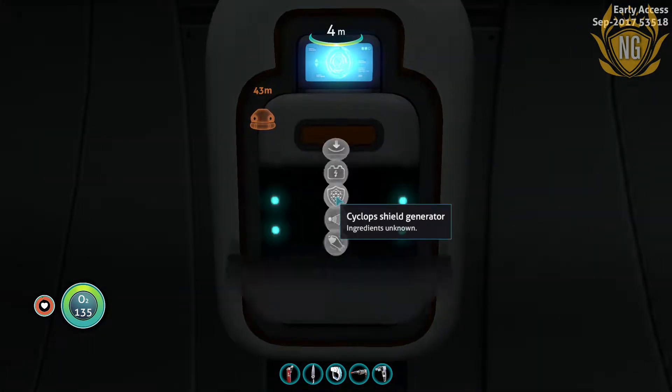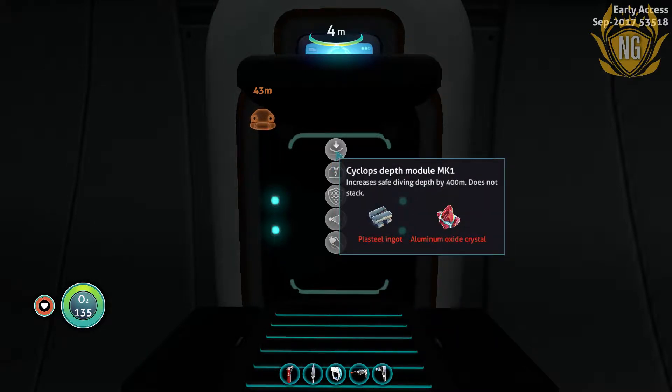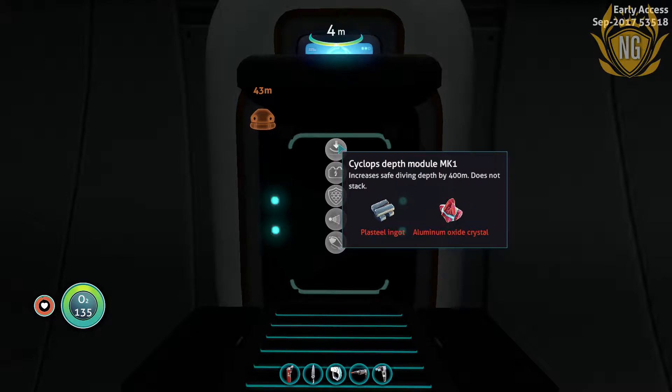Cyclops Upgrade Fabricator! I am such a fucking idiot. I must have found the Depth Module MK1 for the Cyclops ages ago, somewhere on the Aurora I think. Pretty sure that's where I picked it up. I didn't realise this is where you had to come to actually get it. I need plastic ingots — easy. Aluminium Oxide Crystal... okay, I've never ever seen one of those before. So that's going to be interesting to find.